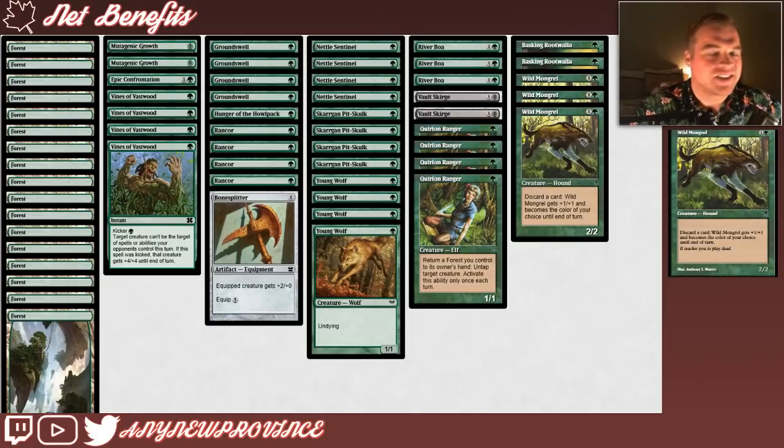Instead of playing things like Silhana Ledgewalker, Nest Invader, or Burning Tree Emissary, they've decided to include Wild Mongrel, Basking Rootwalla, and one copy of Bonesplitter. Congratulations to Patrick J on their finish in the Pauper challenge — I can't wait to see how their variation on mono green Stompy does for me.